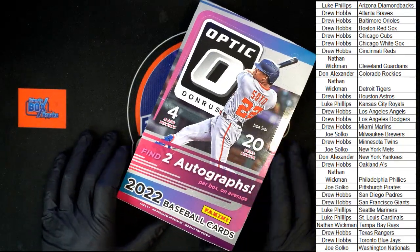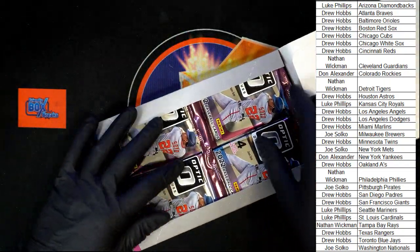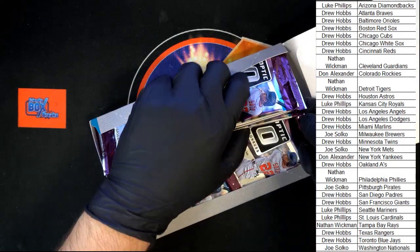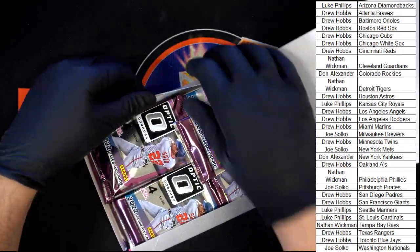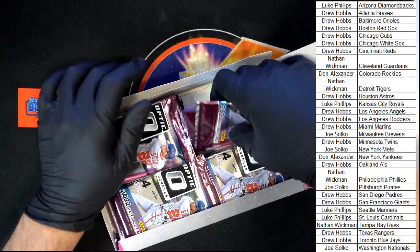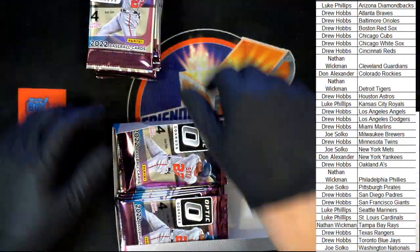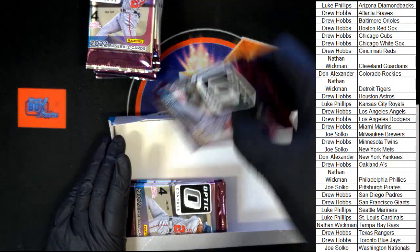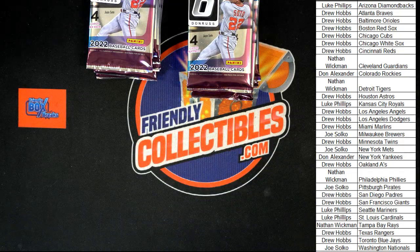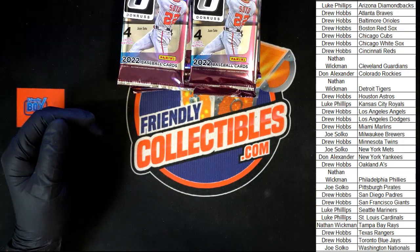What are we looking at? We've got two autographs per box, 20 packs per box, four cards per pack. We'll go this way — there's one stack, that's the top half right there and the bottom half on the right-hand side. Empty box out of the way, let's go! Good luck everybody, get a little zoom on the action.